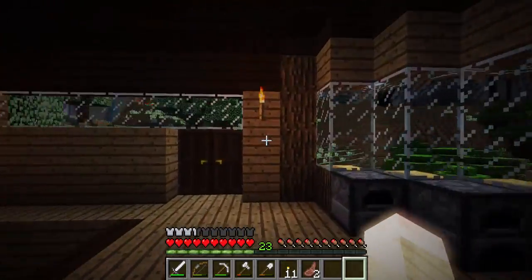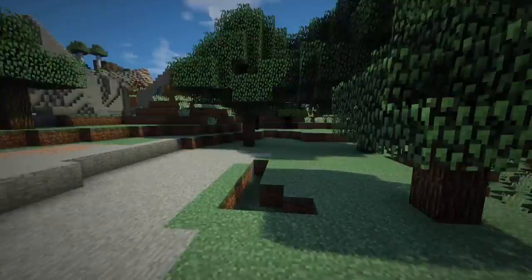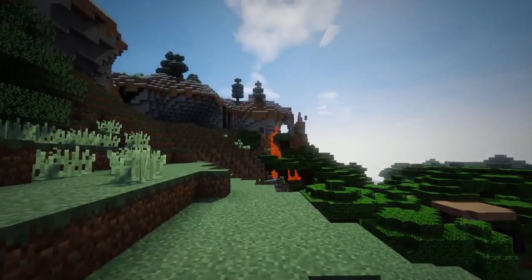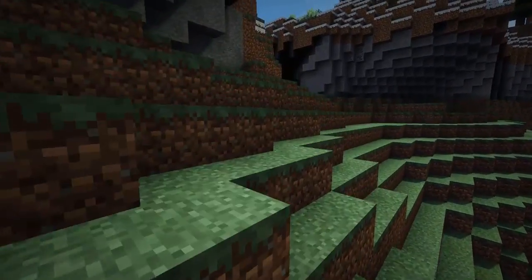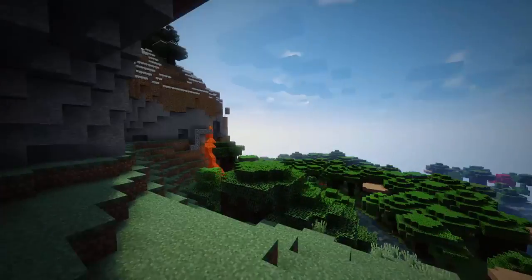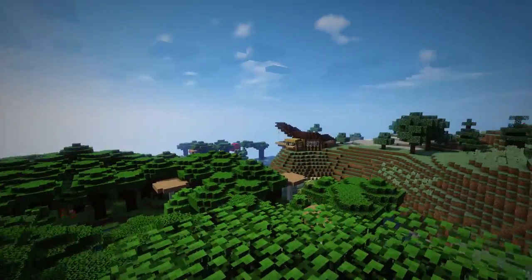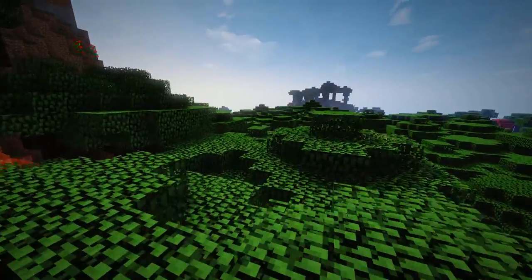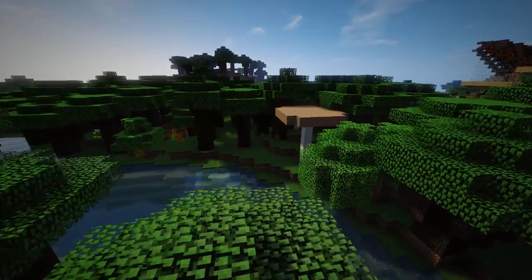I think what I have so far is already better than what I had on the other place - it's smaller and more convenient. I'm on a server so I cannot fly, but I'll show you my house from afar when we get up to that area over there. There's lava, I'll take down that cobble - I just choked on my own spit. Here's the lava. There's the front of the house - not too bad, I'd say.